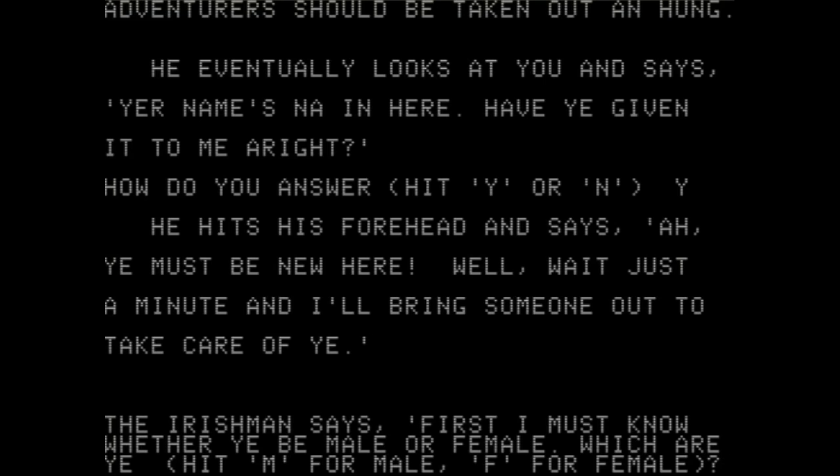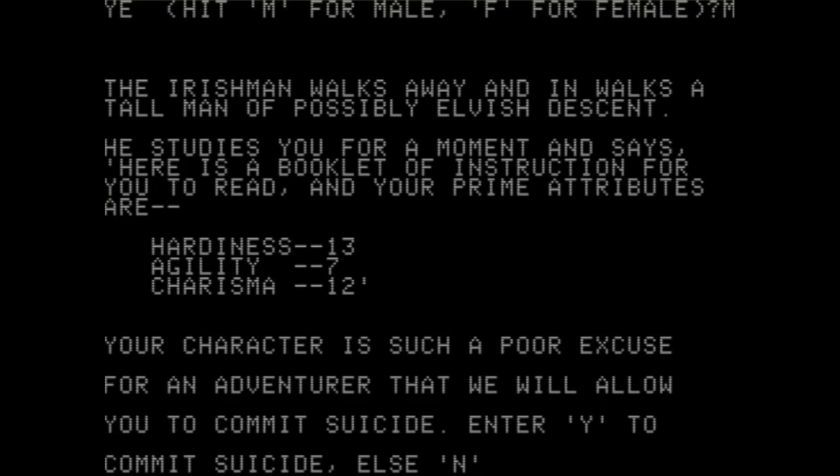The Irishman says, "First, I must know whether ye be male or female. Which are ye?" It's M for male, F for female — we're going to be male. The Irishman walks away, and in walks a tall man of possibly elvish descent. He studies you and says, "Here's a booklet of instructions for you to read. Your prime attributes are..." I have hardiness, agility, and charisma. Imagine someone just assigned those to you in real life: "You're about a seven in charisma, your hardiness is pretty good, but agility — that's more like a two. You're not very nimble."